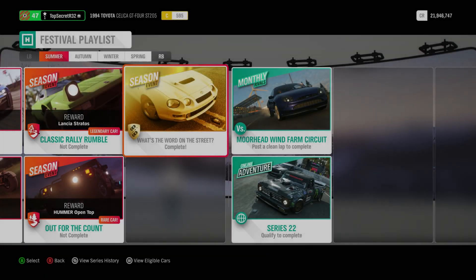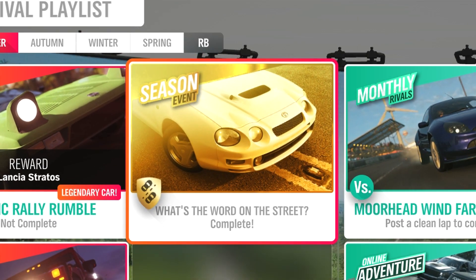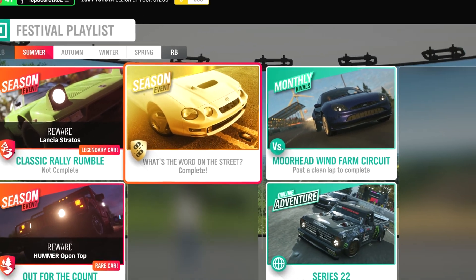How's it going guys? My name is Top Secret R35 and welcome back to another episode of Forza Horizon 4. Update 22 just rolled around on Monday and we unlocked the first new car of the update — the 1994 Toyota Celica GT4 ST205.